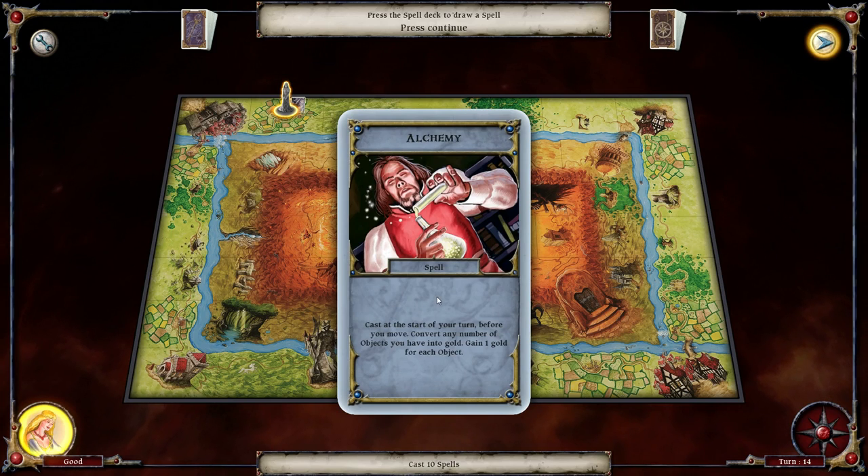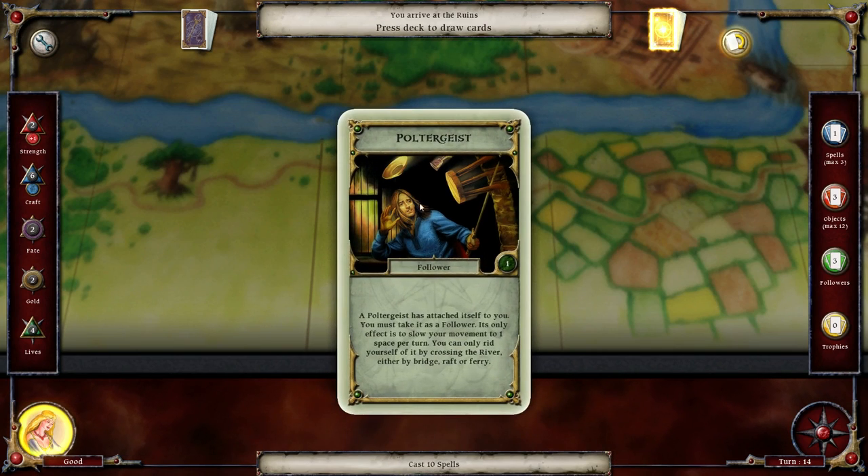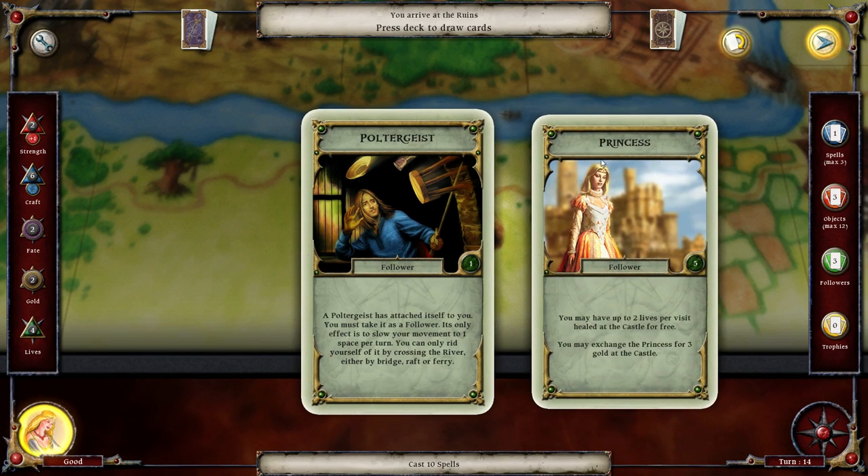Alchemy - cast at the start of your turn, before you move. Convert any number of objects you have into gold. So let's move here where we draw two cards. A poltergeist - it's a follower, this is one of the bad ones. A poltergeist has attached itself to you; you must take it as a follower. Its only effect is to slow your movement to one space per turn. You can only rid yourself of it by crossing the river, either by bridge, raft, or ferry.